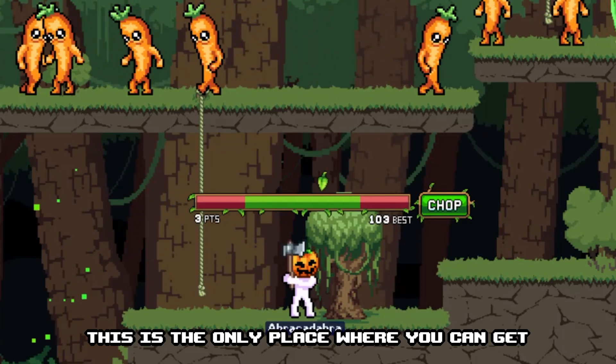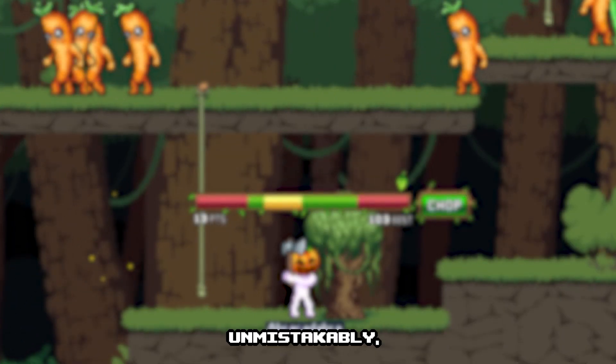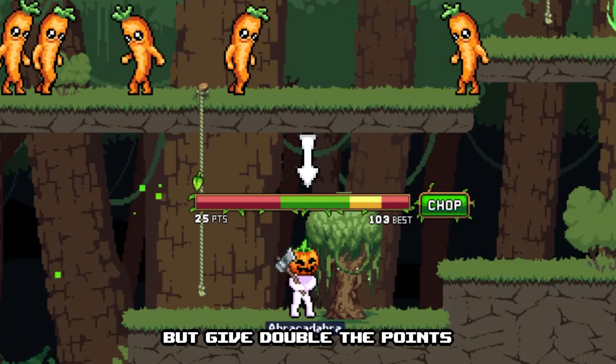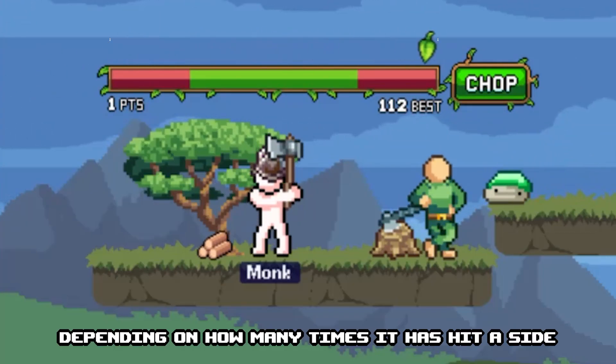Now it is time to address the chopping minigame. It is the only place where you can get leaves in world 1 and trolly leaves in world 2. Unmistakably, you want to hit the green bar. Yellow bars are harder to hit but give double the points.